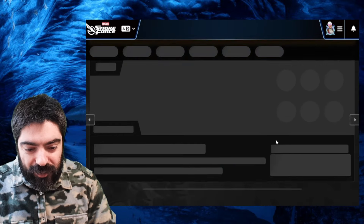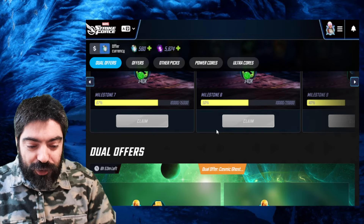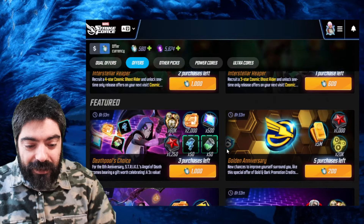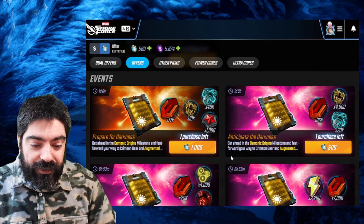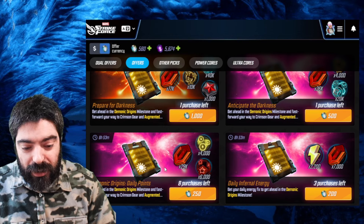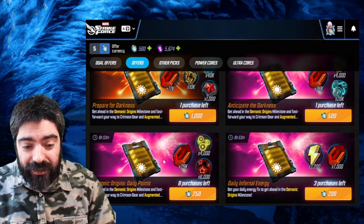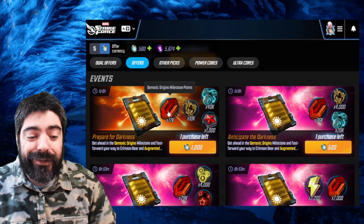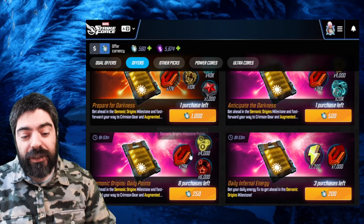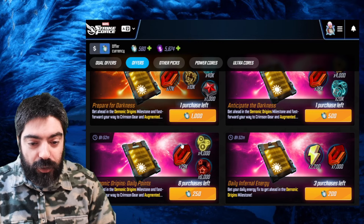When looking at web store offers, if you decide this event is worth it and want to push for Gear 19 early, the best offer is the $25 one because you get around 30,000 points four times — almost 120,000 points. The other offers give far fewer points for the same price; one gives only 87,000 points, which isn't even close. So if you are a whale or a kraken, this is definitely the offer to go for.